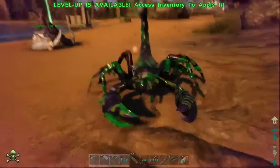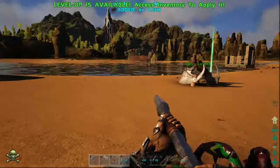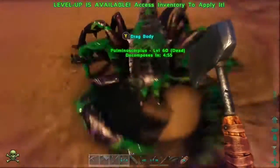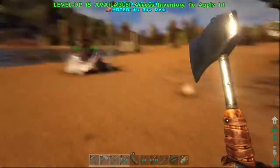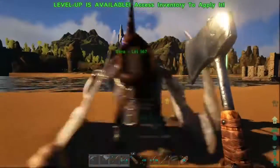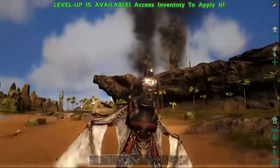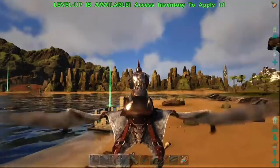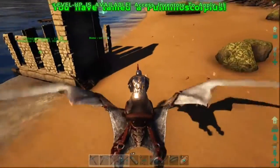Hey, what's going on guys, welcome to another video. Today I'm going to be playing some ARK: Survival Evolved on the Xbox One. I just recently got this game and it's a lot of fun, I'm loving it. Today's video is going to be on taming scorpions — I'm not sure how to pronounce their name in ARK yet — but they're found on Carno Island. I think this island is actually called Half Burnt Island.